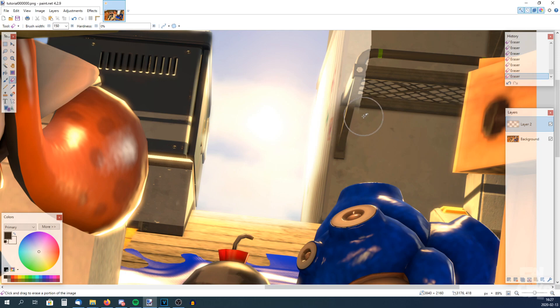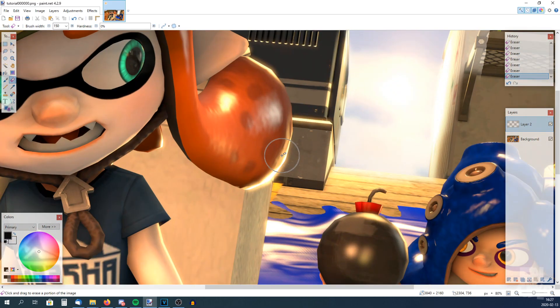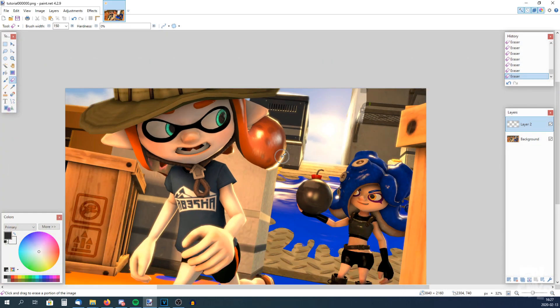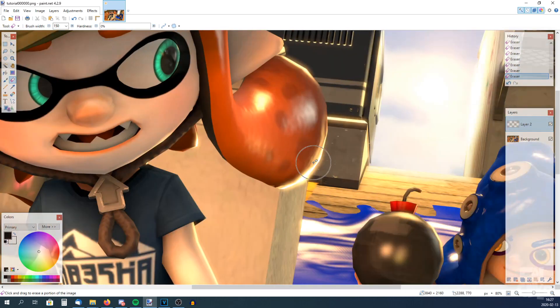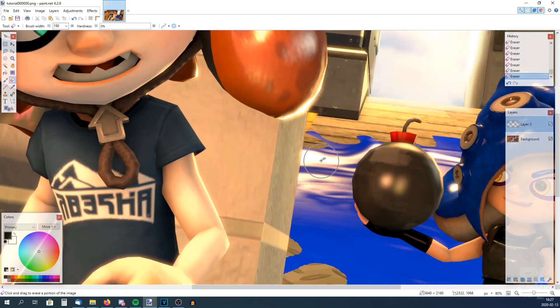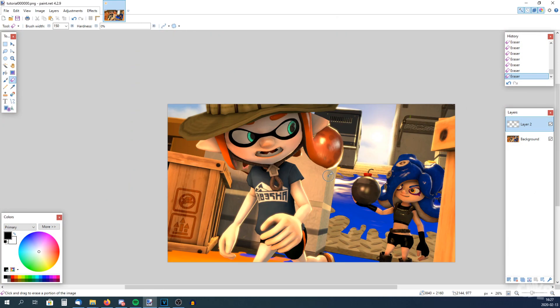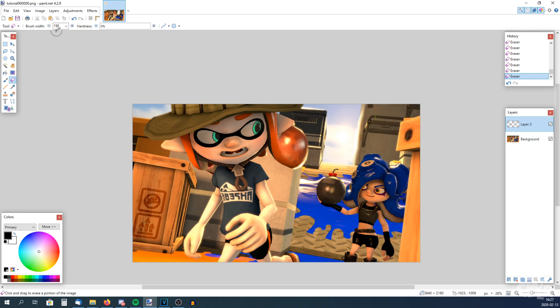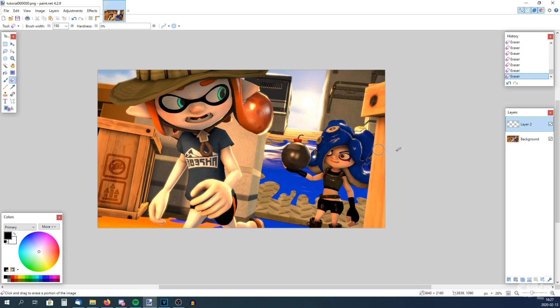If you're wondering how I can zoom in and out pretty fast, I scroll while holding Control. For panning left and right, I hold Shift; and for up and down, I don't hold anything — that's how I can navigate around pretty quickly. There we go — look at that! And if you want the sky even brighter, you can adjust it even more, but I think that's fine. Now I will merge the layers so it becomes just a single layer.